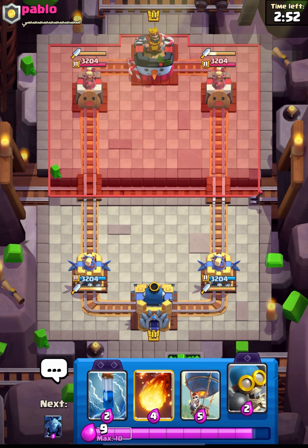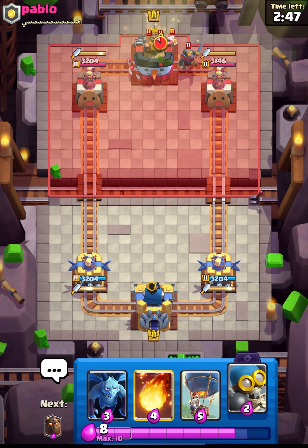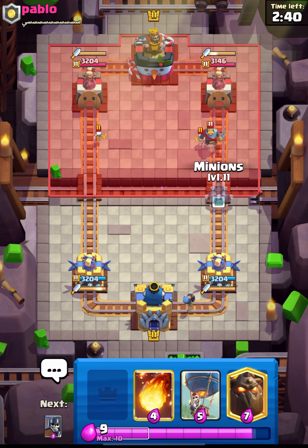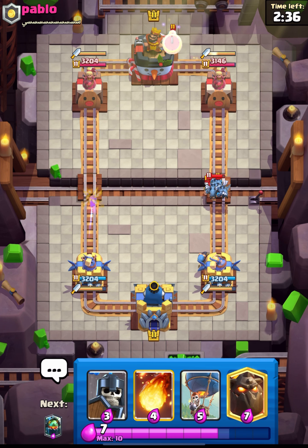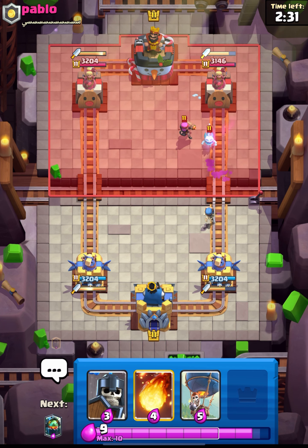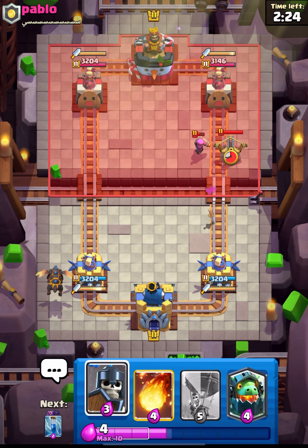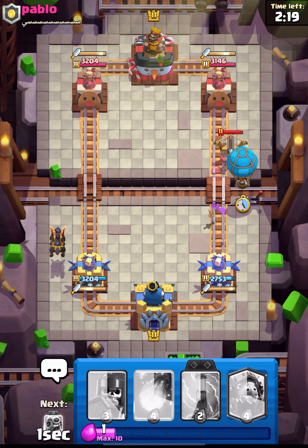We are up against Pablo — good luck to him. I'll cycle my zap on his dagger duchess and place our bomber from the back. I will place my minions at the bridge to take out his night witch and firecracker. I think this might be a hog deck — let's see. Our bomber will get one shot on his firecracker; we should have placed our guards but it's okay.